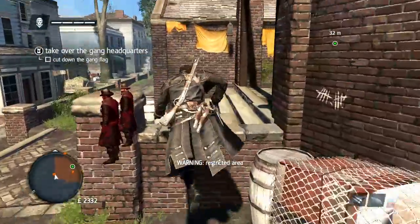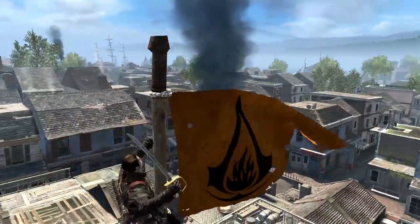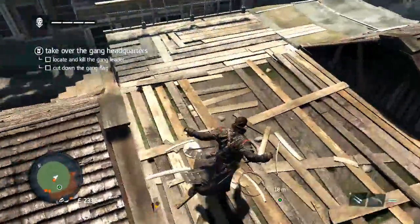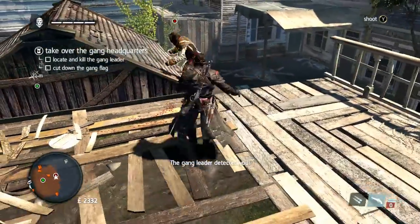First of the new missions are Gang HQs. The aim of a Gang HQ mission, like this one in New York, is to find and eliminate the gang leader, who is an assassin, then cut down the gang's flag to claim the HQ for yourself. Eagle vision is handy for spotting the leader, and usually a chase will ensue with the assassin using the usual assassin tricks to escape. Here, however, Shay manages to get the drop on him, by literally dropping on him, with a knife.